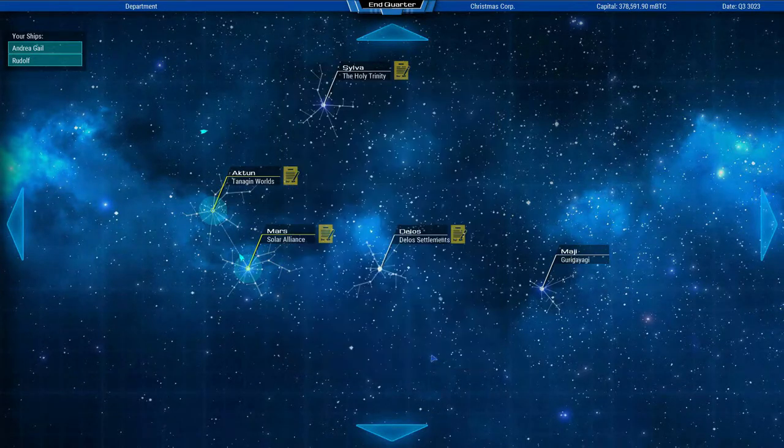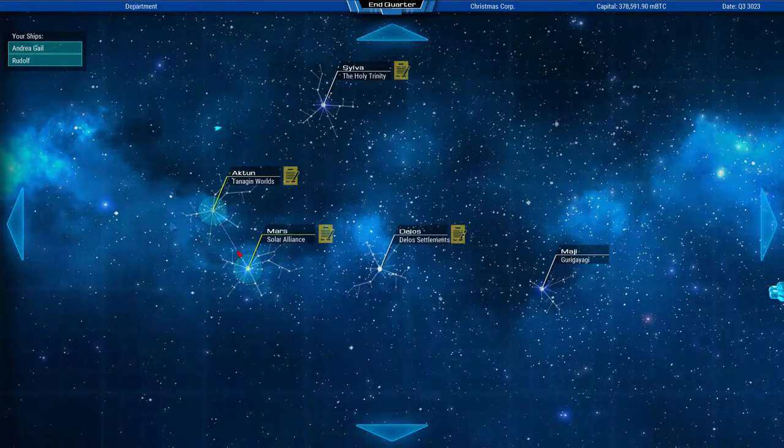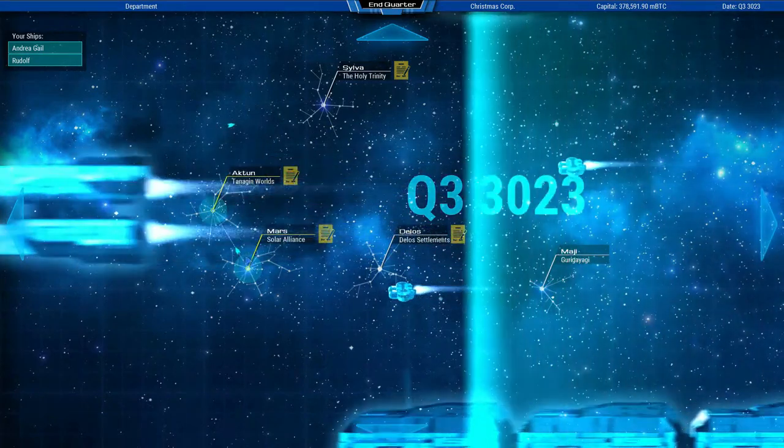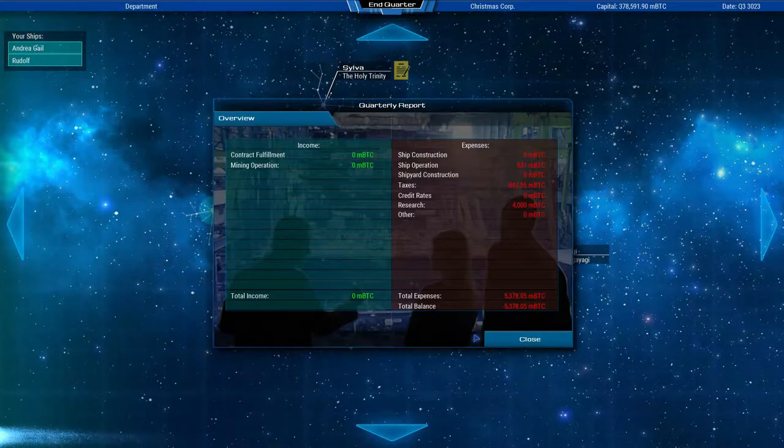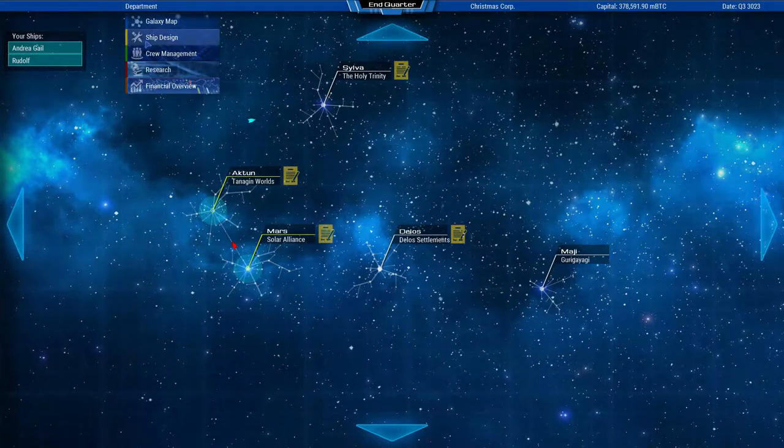I've added 10 additional contracts for just automated ships, but of course all the other contracts out there you can try to use mixed crews or try to fully automate them.